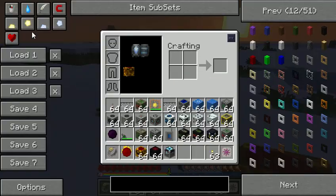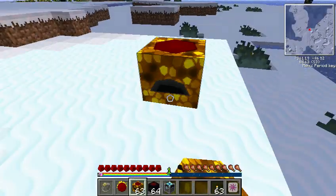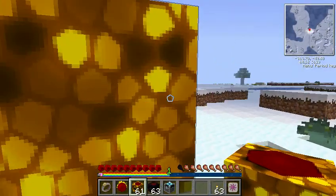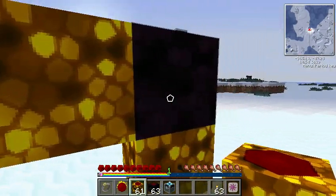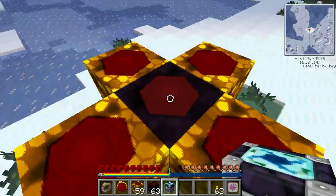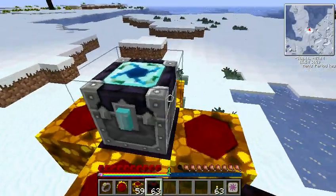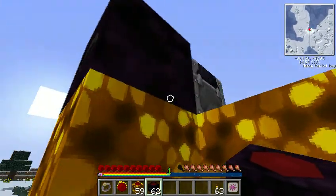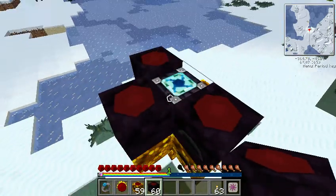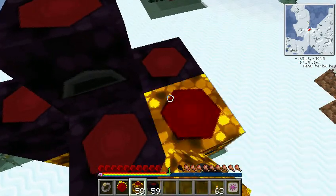This is what you build. You put a Collector M3 down and then basically place them all around it. Then when you've done that, you place that, and then it's over right there. Then every side except for the line — 60-foot relay.